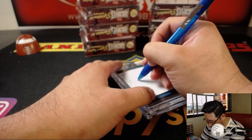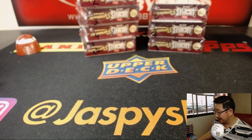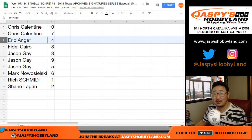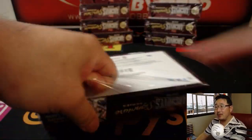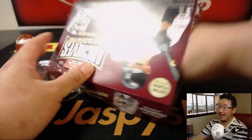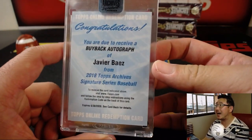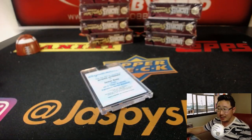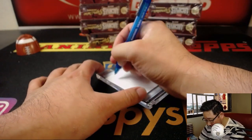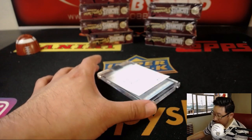This is break number three. Let's see what the next box has — could be a hot case. Eric, you have box four and Last Bot Mojo. We've got a redemption in this one: a buyback autograph for Javier Baez. I wonder if there are different Javier Baez cards you could get, because we pulled another one of these in the previous case.